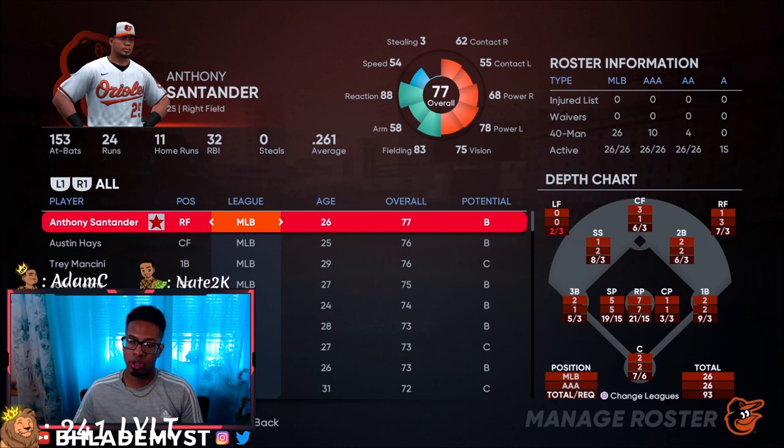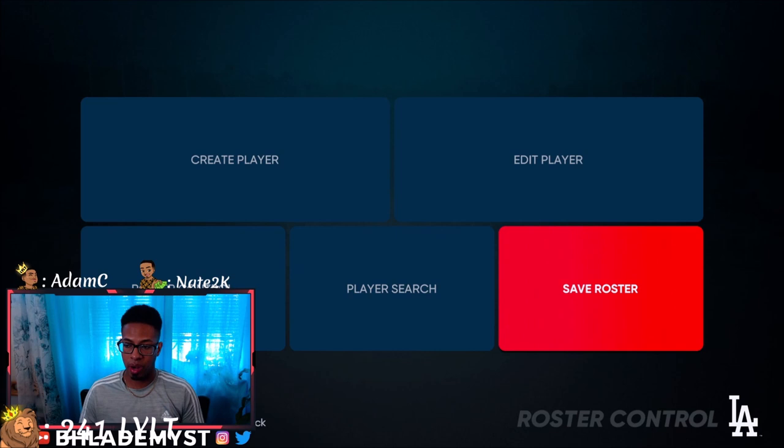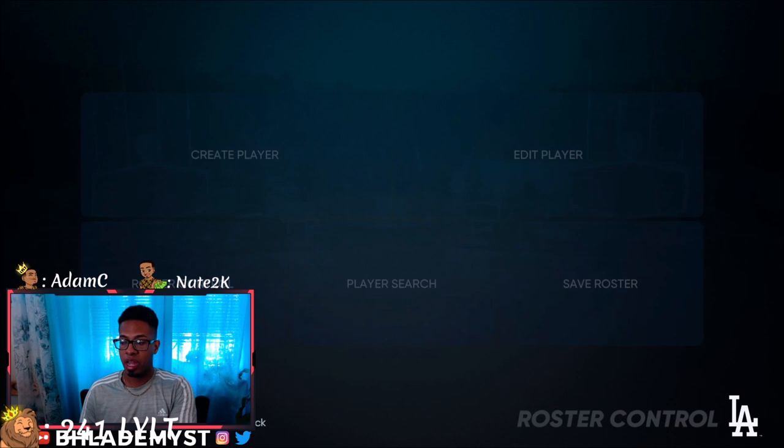Be careful not to exit without saving the roster. Once you've created the 99s and zero overalls, press Save Custom Roster and name it something like '99 Orioles and Zero Overall Yankees' — whatever your roster is.